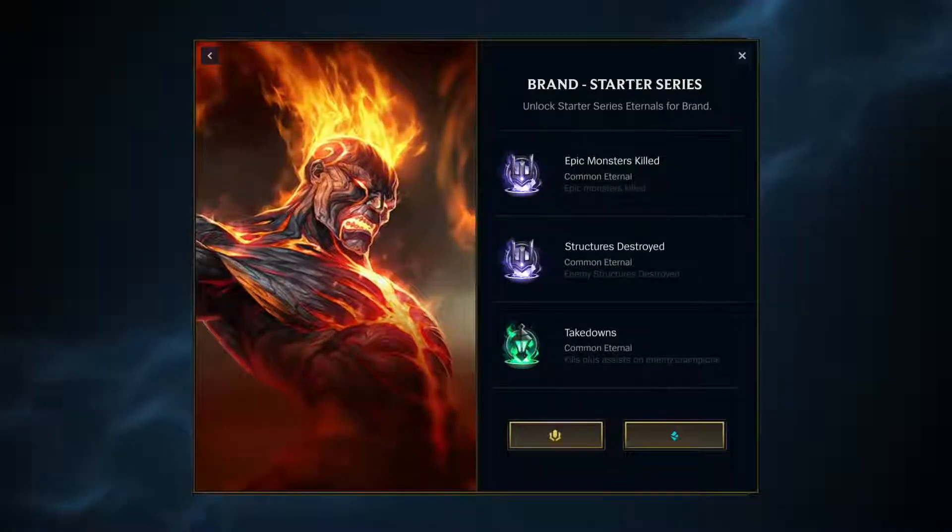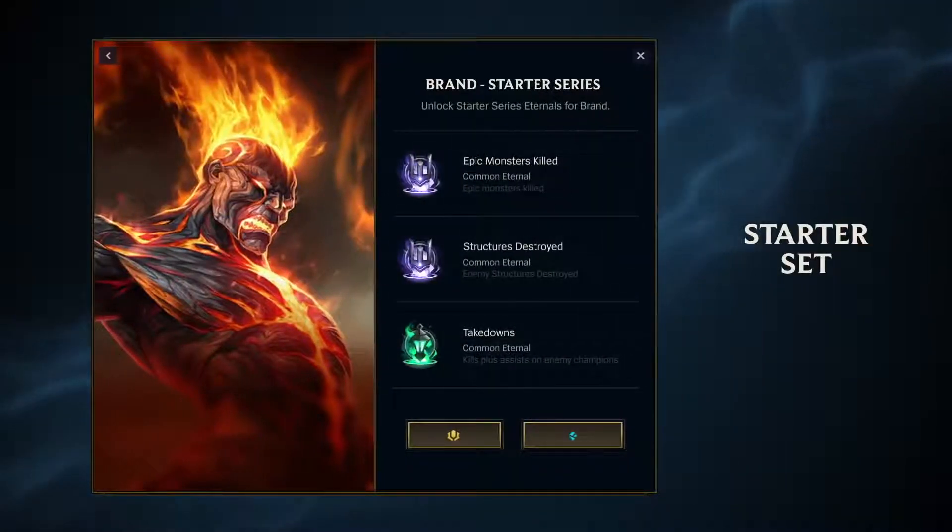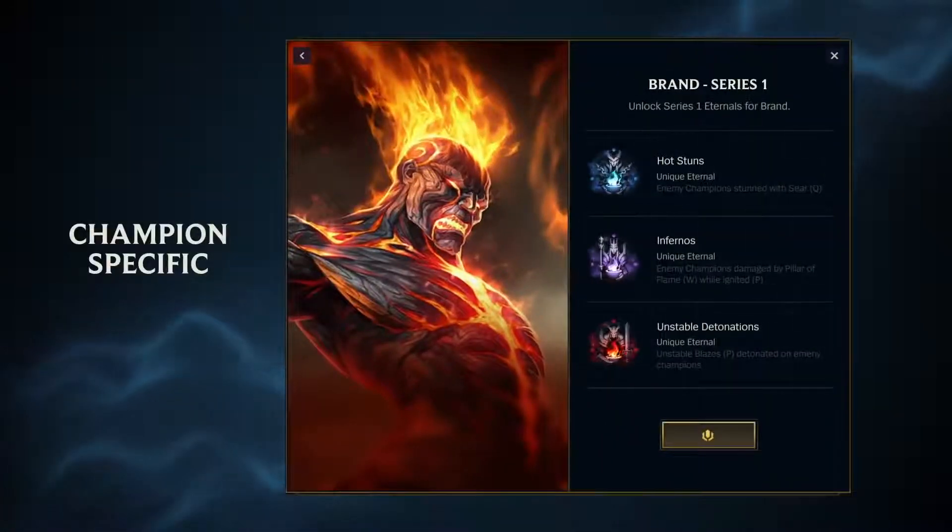Every champ has two Eternals sets, with more to come. You can unlock a basic starter set with Blue Essence, or one that's more unique to your champ with RP.